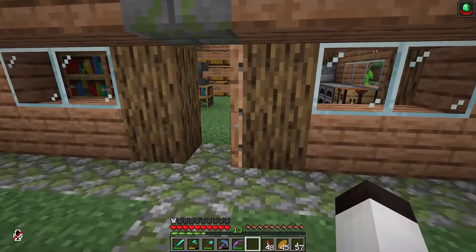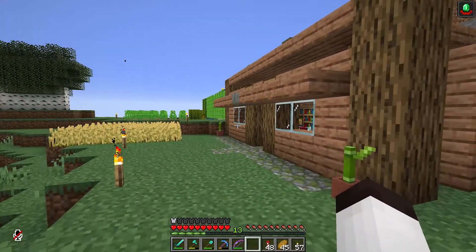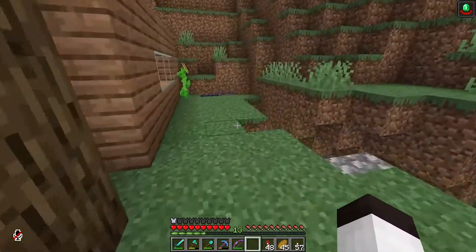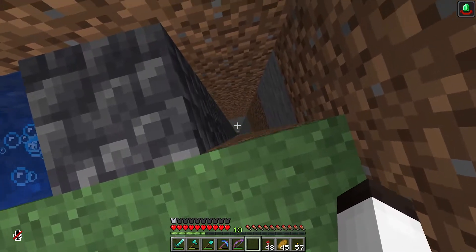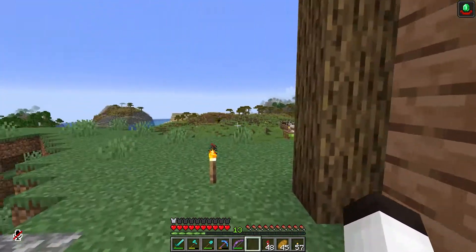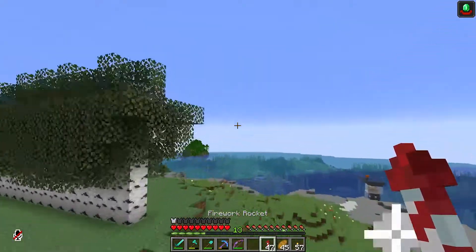I don't even have an automatic door — this house has got to be changed at some point. I need to cut down trees, there's so much I've got to do. I did make some water elevators back here — this one goes up and this one goes all the way down. Down there is where I can get to my mine.